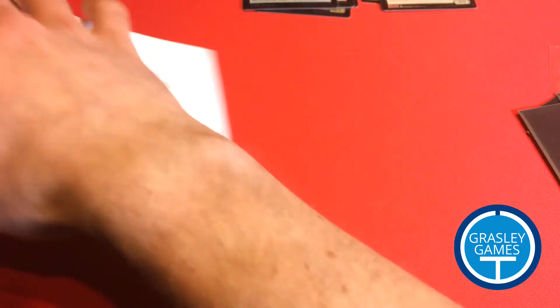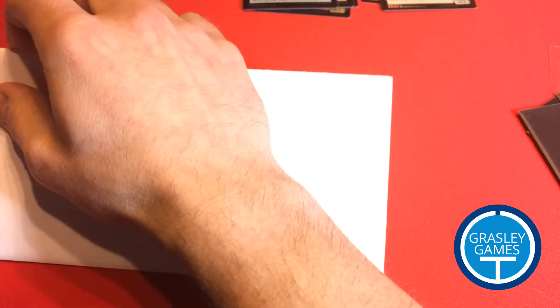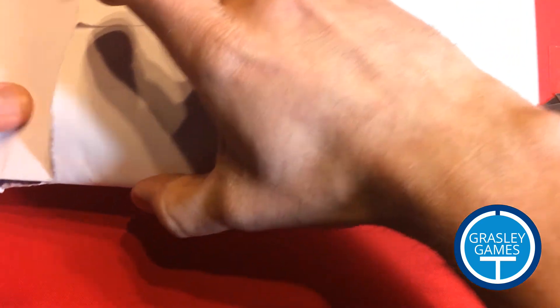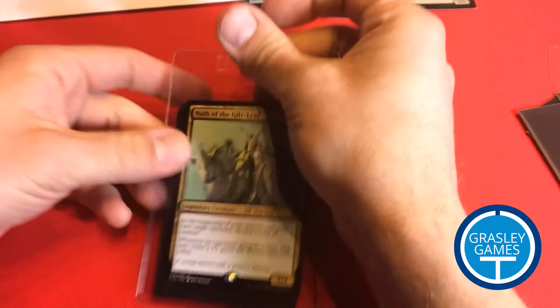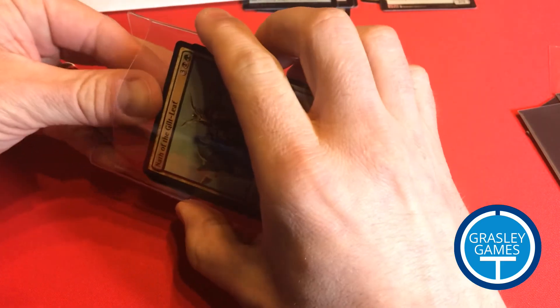It's a different sender — this one coming from California. The first one was from Alaska. I just want to make sure there's nothing indicating any addresses showing, so let me open that off camera. Okay, here's our package — we've got an Ultra Pro card saver.